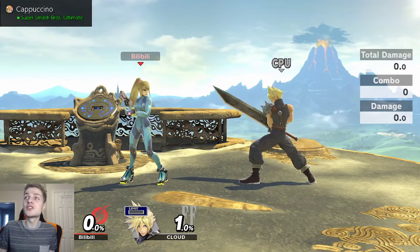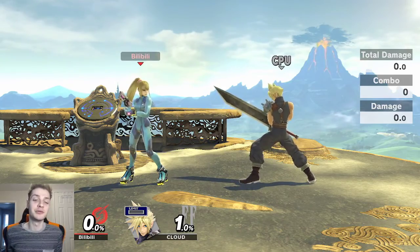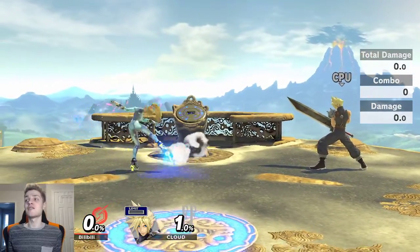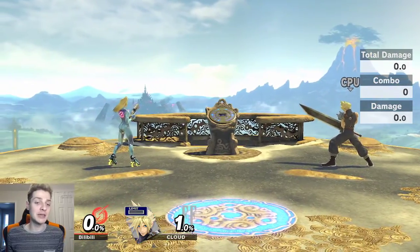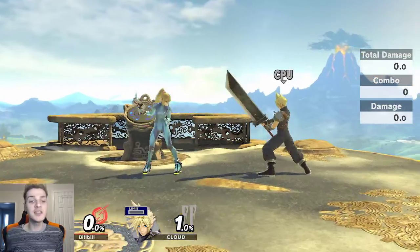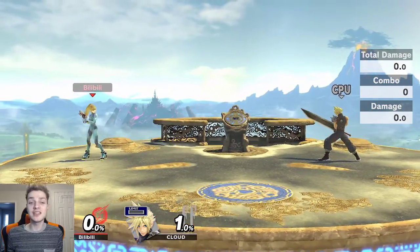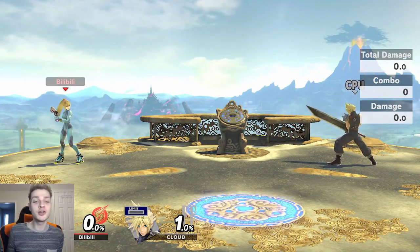What moves do they use after each other? When do they bust out the laggy move? They might do Cloud down tilt, then F-tilt, then up B — or just F-tilt then up B. Usually the up B is the laggy one, and that's the one you want to shield. Even then, you want to see how they space it — do they drift back, drift in, or try to cross you up? You want to understand how they're mashing, because once you understand deeply how they mash, then you can get the punish.